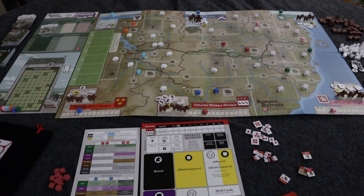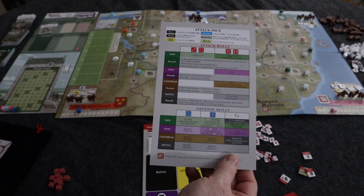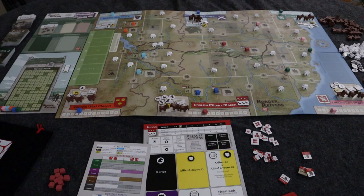Combat is resolved by rolling the dice. The defender gets a plus one on all their rolls. For the attacker: rolling a one or two is a miss; a three or four is a cattle hit — you remove one cattle from the defender, and you get a victory point; a five or six is a sheep hit, worth two victory points if not blocked. These points apply regardless of whether the defender has livestock remaining.